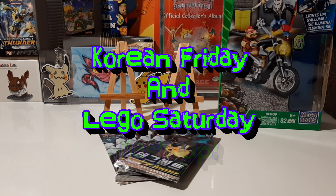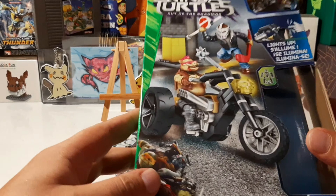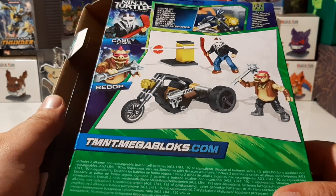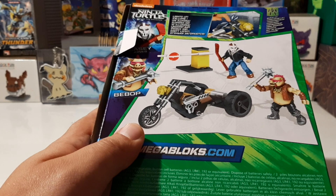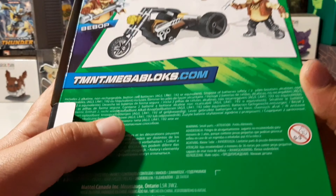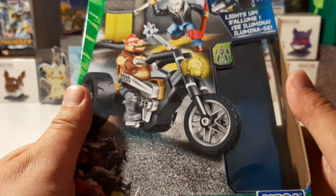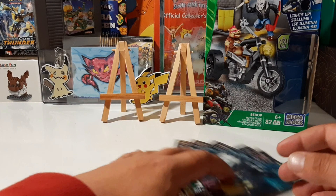Welcome back to another episode of Surprise Hunters. Today we got a Korean Friday mashed up with Lego Saturday. This Lego Saturday we're going to build the TMNT Mega Blocks set — it's Bebop and Casey Jones. Let's dive into the packs first and then we'll build that motorcycle.